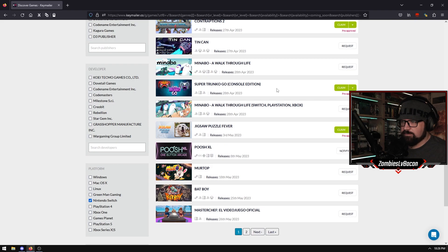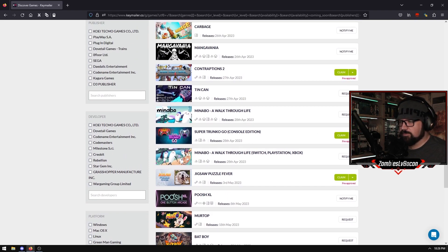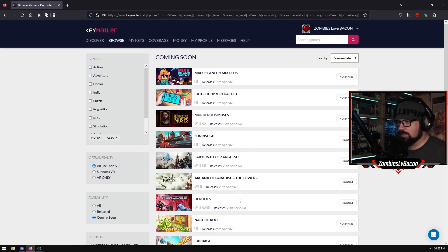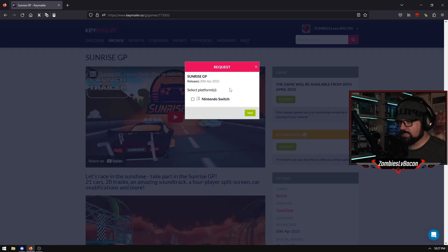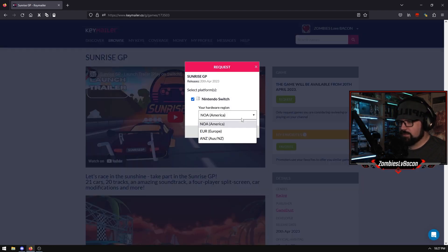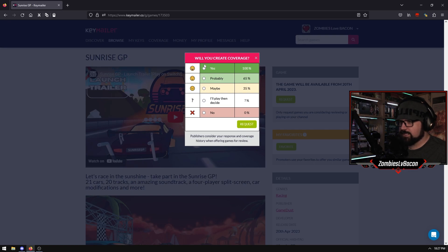You can see from some of these games I'm already pre-approved, and that's purely from the work that I've already done with Keymailer. So if I want that game right now, I can do it. We'll use something else for an example - if we go Sunrise GP, for example. This says when the game's going to be available, and if we want to request a key, we can hit Request here. We select what platform - ANZ for us - and then whether or not we're going to actually do content.